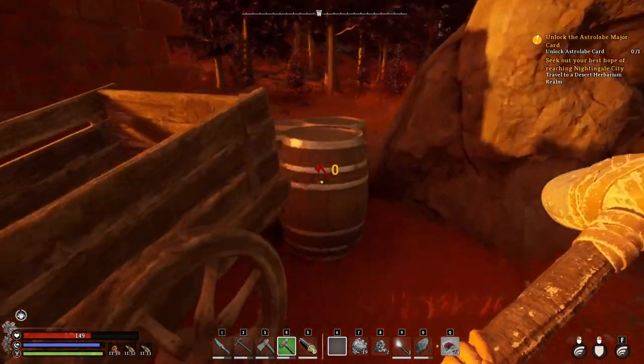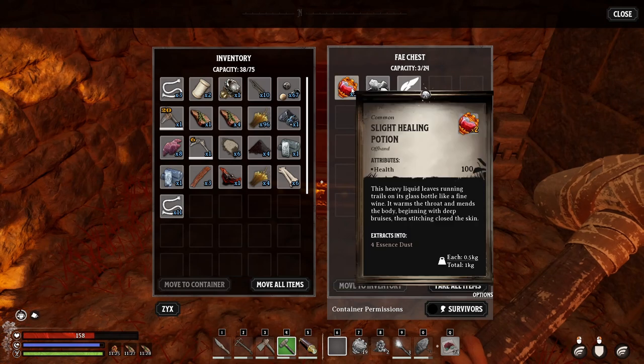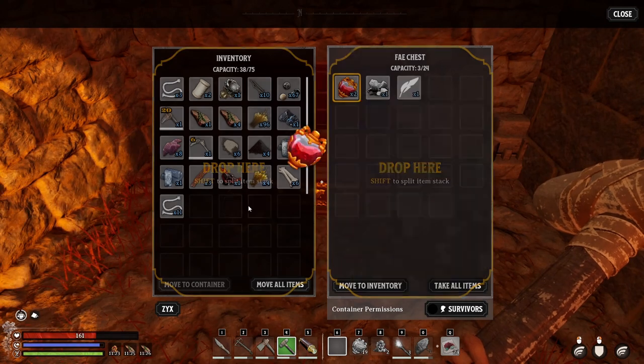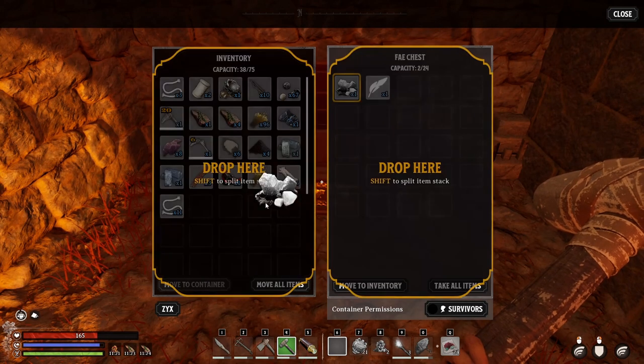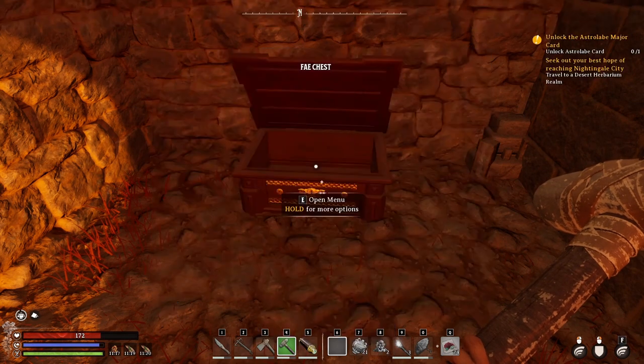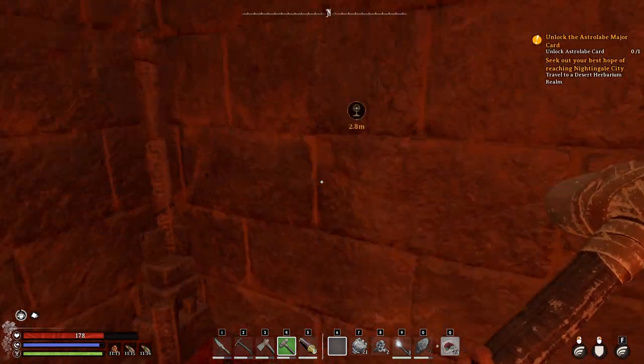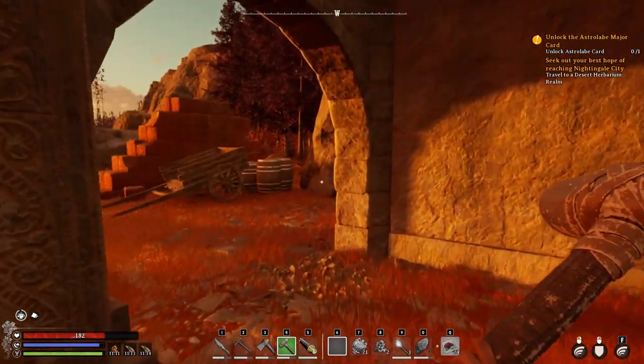Anything interesting here? I don't want more wood, so thank you. Diamond! Charm of... whatever. Can I break that? No. I hear an echo.